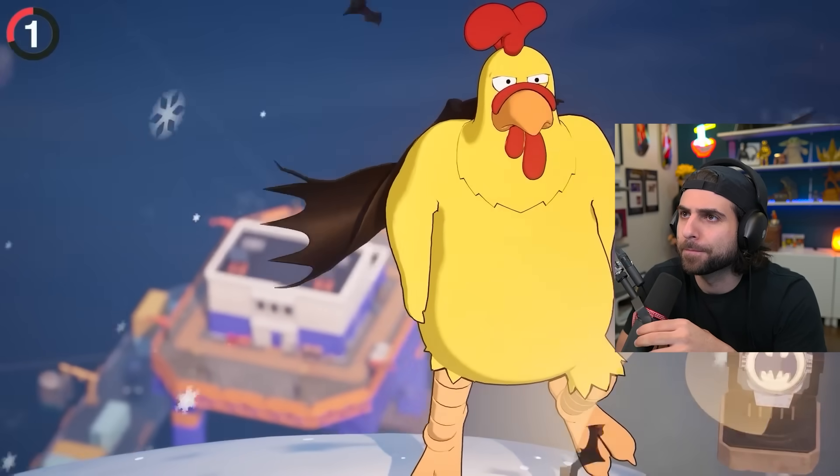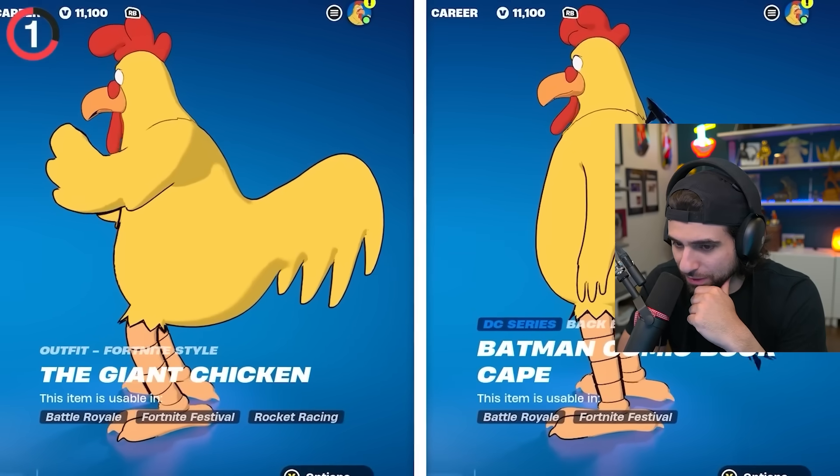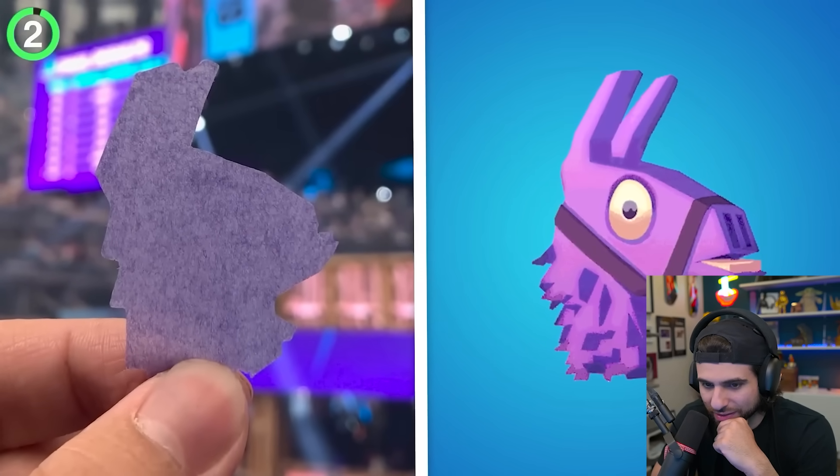The Family Guy crossover brought us the giant chicken. Use him with a cape and his tail gets amputated — I did not know that his tail gets shrunk with a cape. And the confetti wasn't ordinary confetti either, it was llama heads.